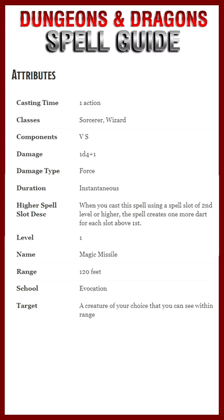When you cast magic missile with a level 2 or higher spell slot, the spell creates one additional missile for each slot above level 1. So a level 2 magic missile will send 4 magic missiles, each again dealing d4 force damage.